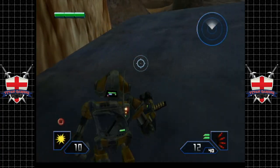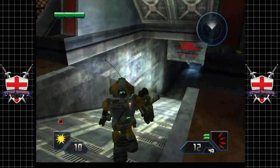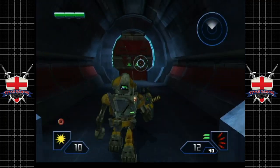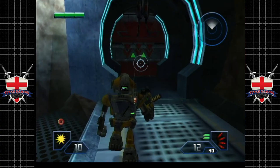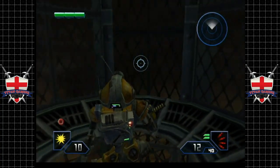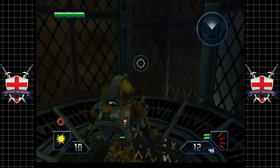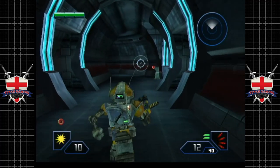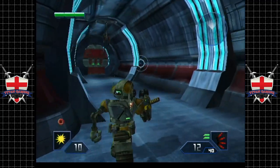These EMP grenades stun the enemies for a good solid amount of time - they really are not as useless as EMP weapons are in some games. They really do power the droids down for a good 10-15 seconds. I'm glad to have that, and it's also really nice to know that you can go all the way back to these levels. That's quite impressive because some of these levels are really long, but then this game really did push the hardware.